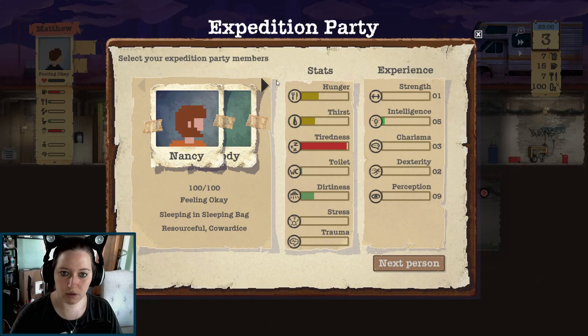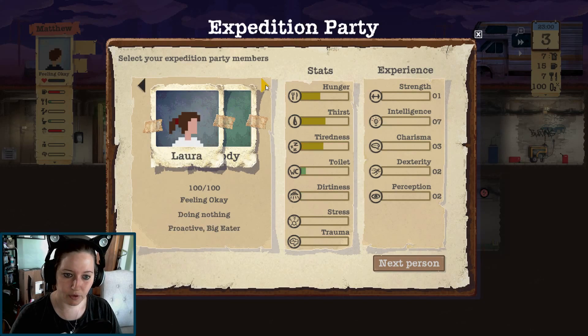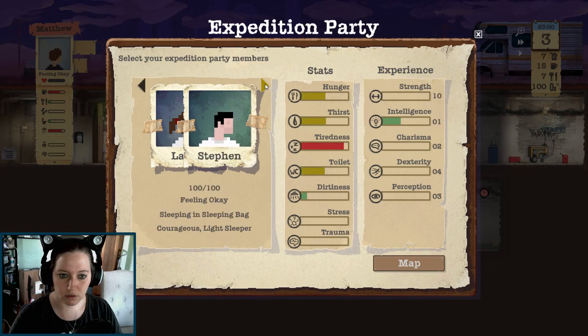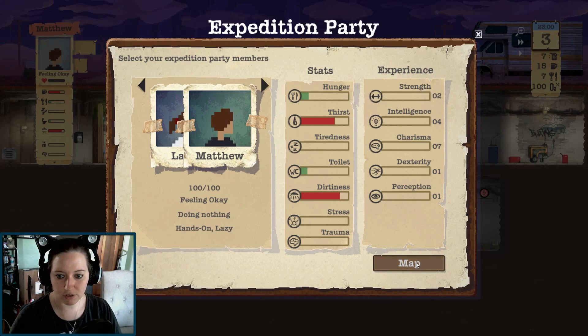Set up expedition. Assemble your party. Going on expeditions allow your shelter members to search the wasteland for items and resources and recruit other wasteland survivors to your shelter. You can have as many concurrent expeditions as you like, but the party size is two maximum. So that works out. Laura is doing nothing proactive - big eater. And Matthew - lazy. That's great.